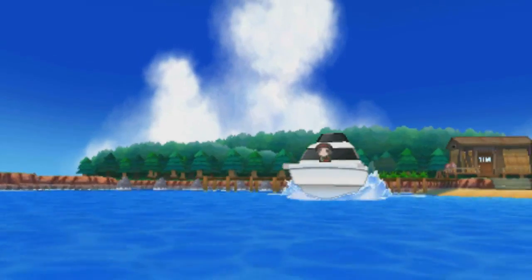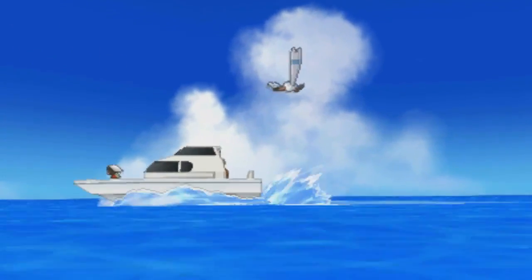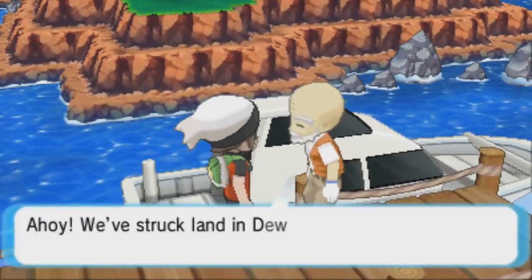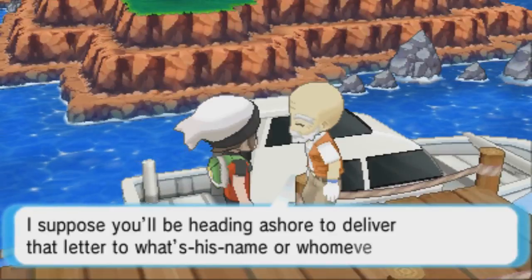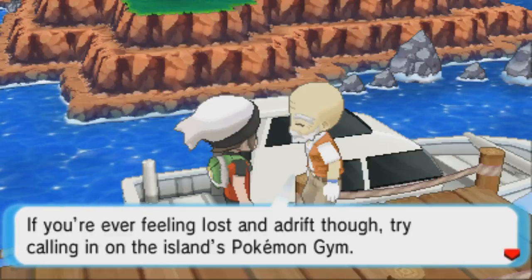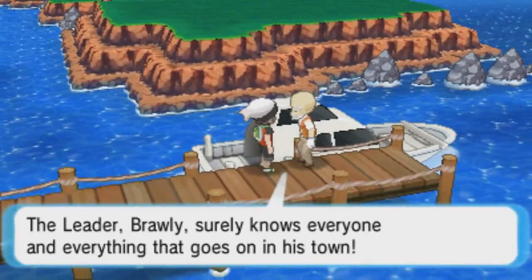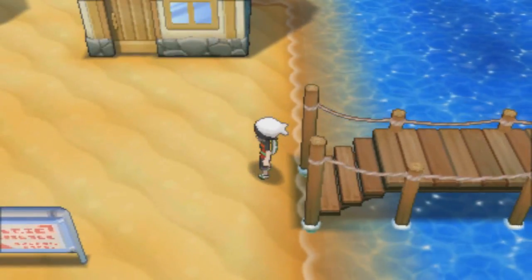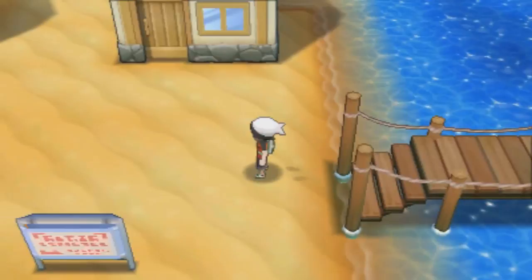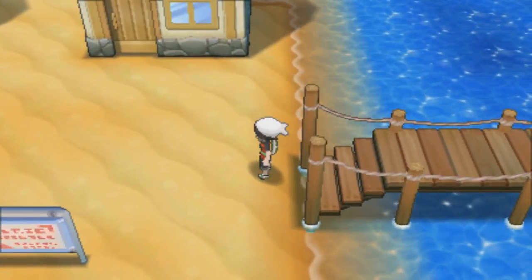We are on the boat - this is freaking awesome! Look at this animation. Pico is just soaring with us - this is badass. We've arrived in Dewford. Mr. Briney says we've struck land and I should head ashore to deliver the letter. If I'm ever feeling lost, I should try calling in on the island's Pokémon gym - the leader Brawley knows everyone and everything that goes on in town. We have arrived in Dewford - I'm going to go ahead and end the episode here. Next time we're going to explore, find Steven, and deliver the letter. Peace.